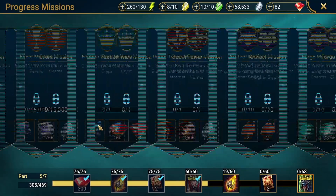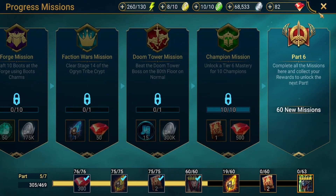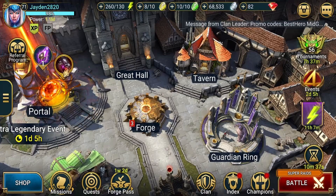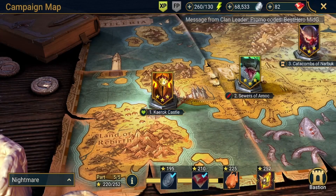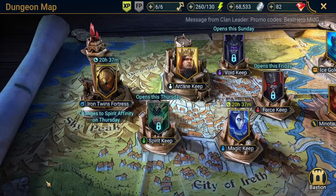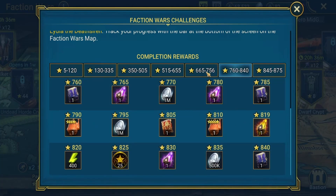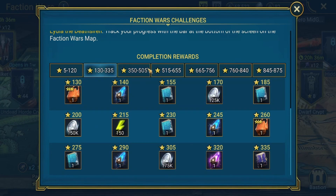You can get a few more sacred shards further along the missions path. The challenges section I showed earlier also gives sacred shards. Very occasionally you can get them from events and tournaments. At the end of campaign you get one sacred shard each for completing nightmare, brutal, and hard — so three from campaign in total. You cannot get sacred shards from dungeons.